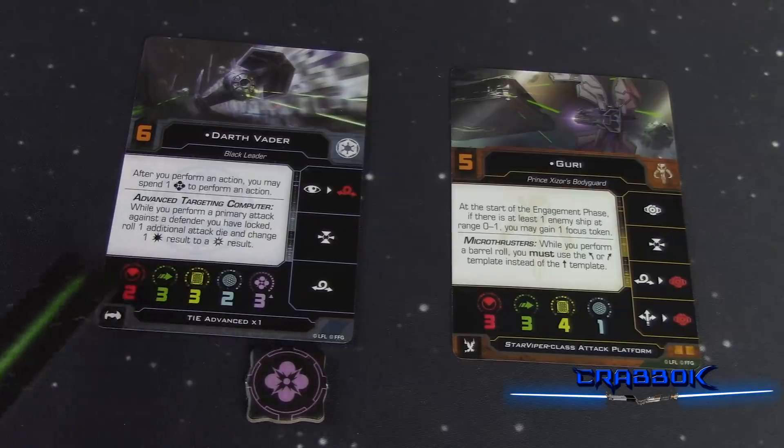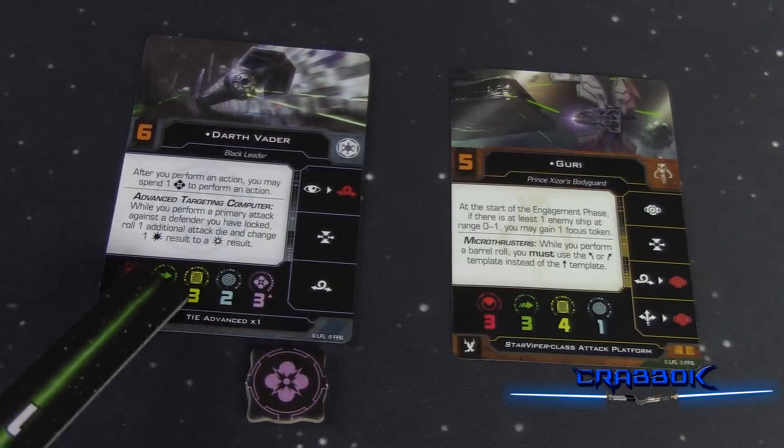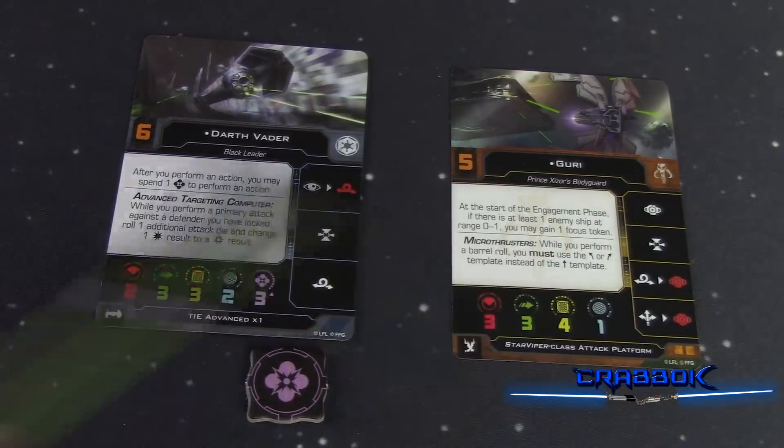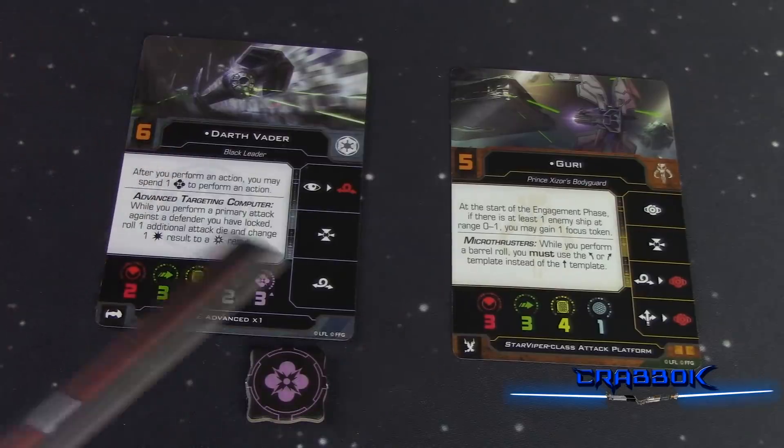Looking at the ship cards, you're still going to see a lot of the same stats: primary attack, agility, hull, and shields. Some of those values have been retooled, but for the most part they should still be fairly similar to their older respective values.